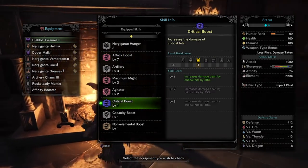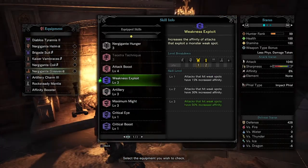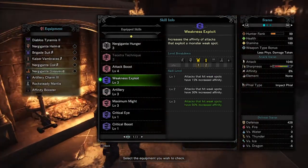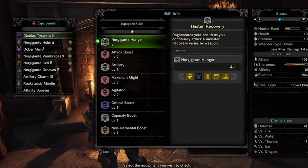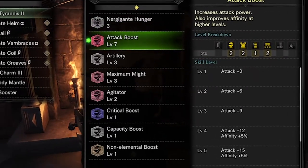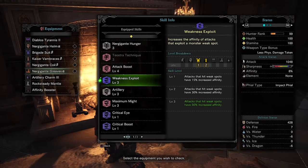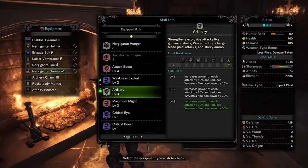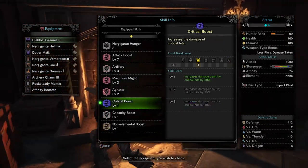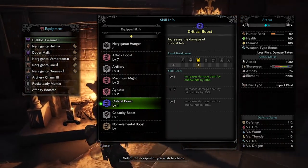For optional skills — and these are entirely up to you — include Critical Boost and Weakness Exploit level 3. The main armor set that I use mainly focuses on raw damage. It does not have Weakness Exploit 3. I make up for my crits using the Affinity Booster. Please note that Affinity only affects your chance to land a Critical Strike. Critical Boost, however, will raise the amount of damage you deal when you land a Critical Strike.